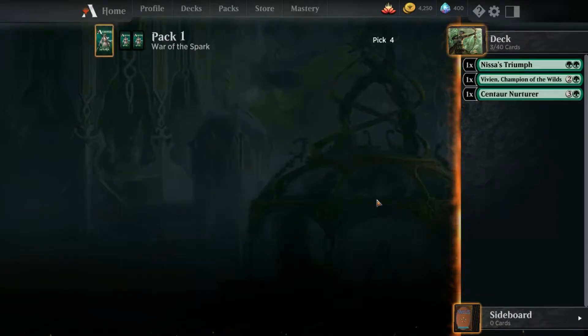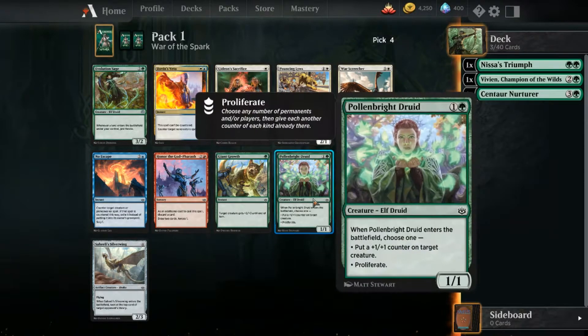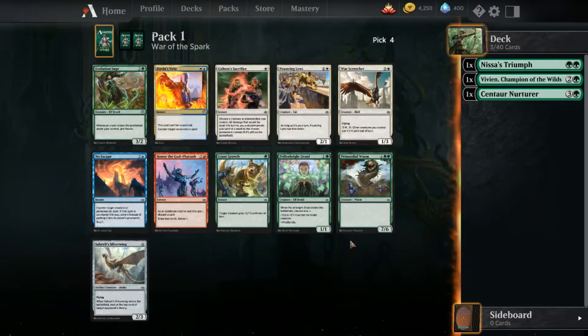Maybe I'll just go all green, who knows. There's a seven-six for four - that's a pretty good card. There's also a proliferate card: choose any number of permanents and/or players, then give each another counter - so basically I have to have lots of counters. Whenever a land enters the battlefield under your control, proliferate. So if I go counters strategy, I start proliferating.